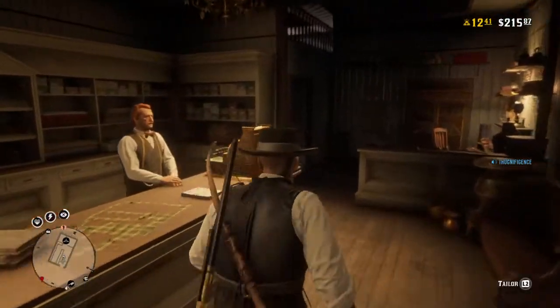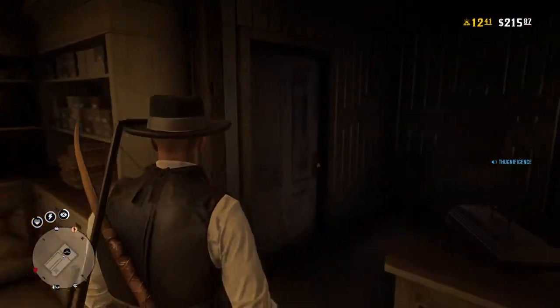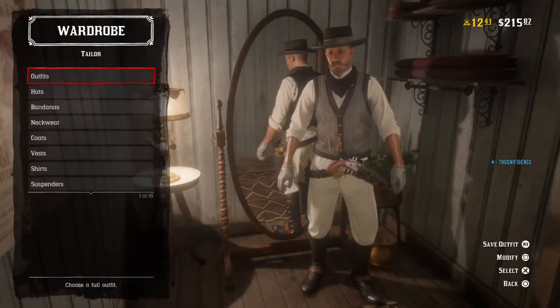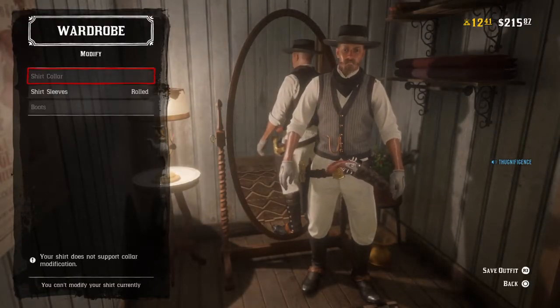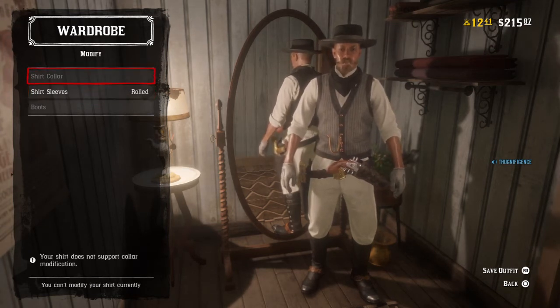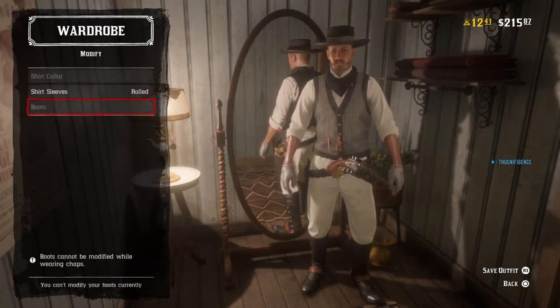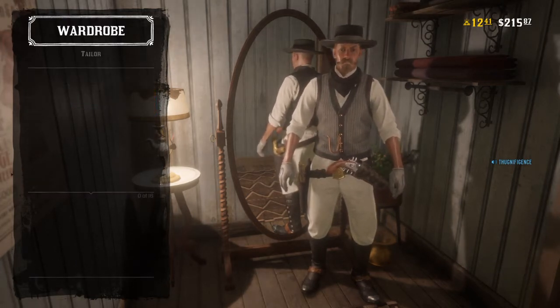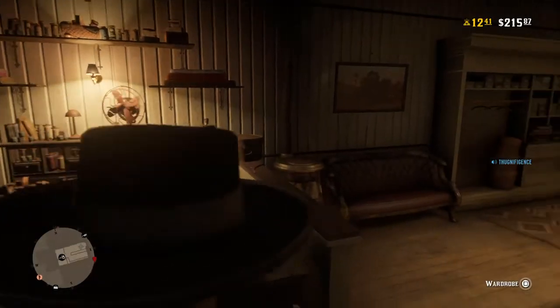Say howdy to the guy behind the counter, go to the wardrobe, press and hold square to enter it, then press square to modify. Just roll down your shirt or collar, you can button and unbutton your collar, or put pants over or under your boots — any clothing change works. Then just back out.